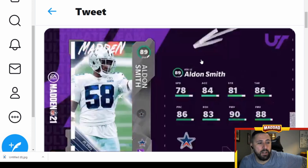Aldon Smith, former 49er now Cowboy, having a great year — left end, 78 speed which isn't the best, 90 power move and 88 finesse move looking pretty good. I'd probably say he's a decent card, not the best end in the game — we do have better ones.